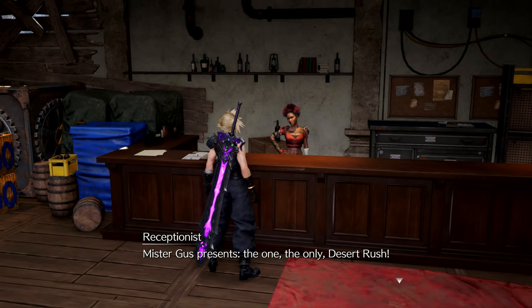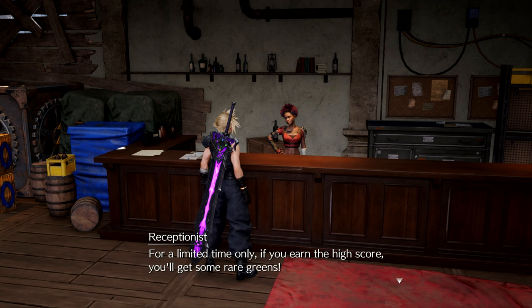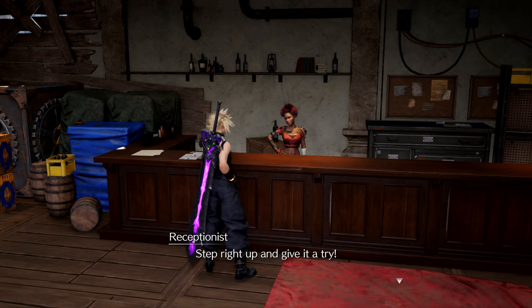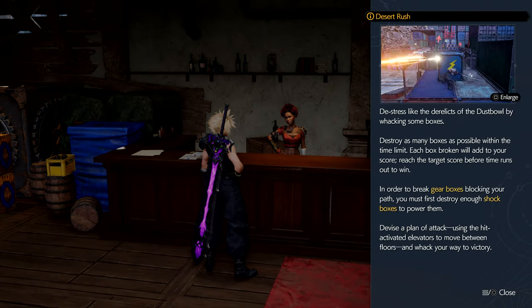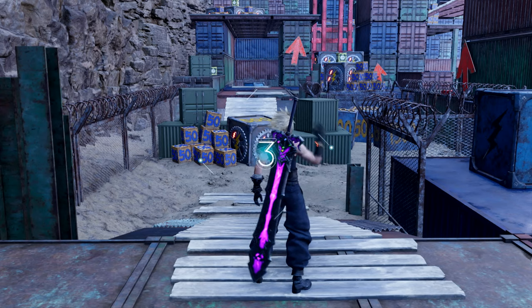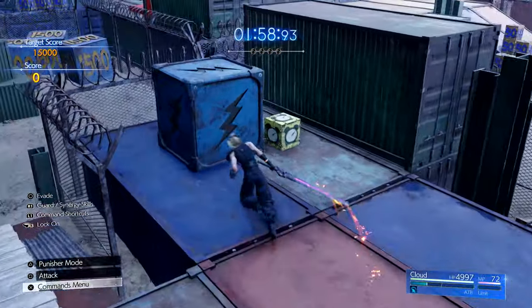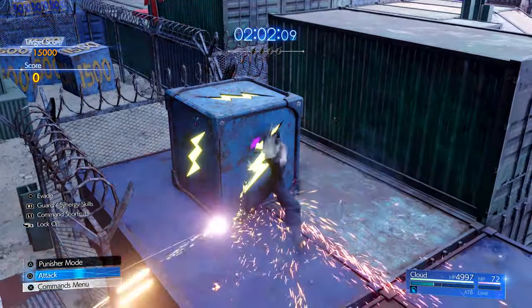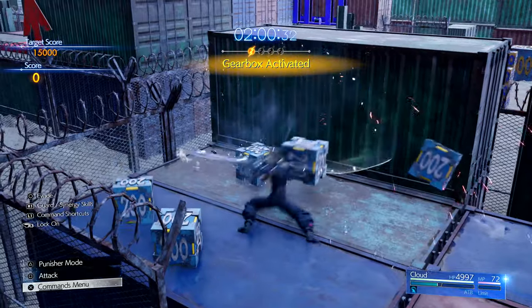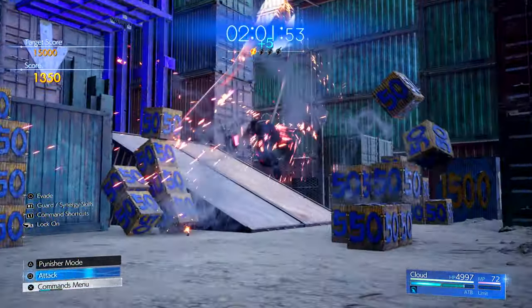Mr. Gus presents the one, the only — Desert Rush. For a limited time only, if you earn the high score you'll get some rare greens. Step right up and give it a try. Another minigame — they got us on a vacation when we're in prison. Can you believe it? Gearbox activated with the quickness — I'm letting it fly.